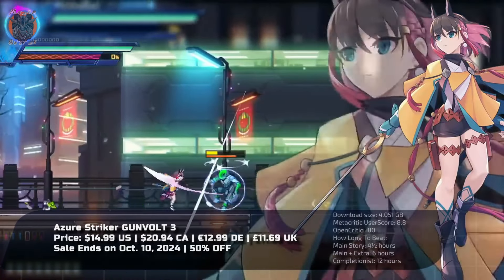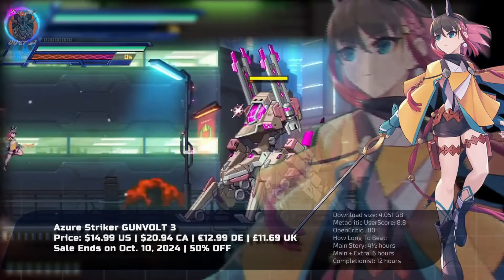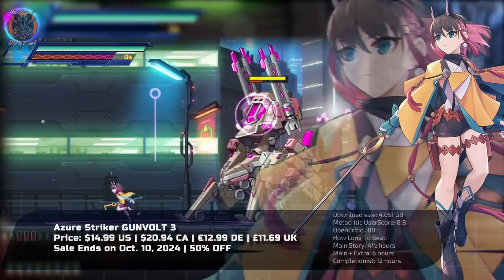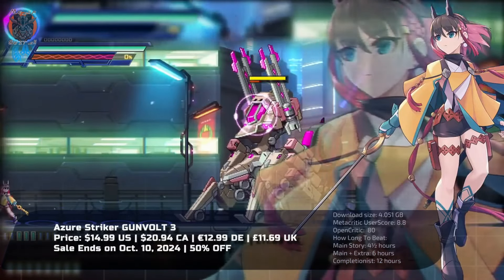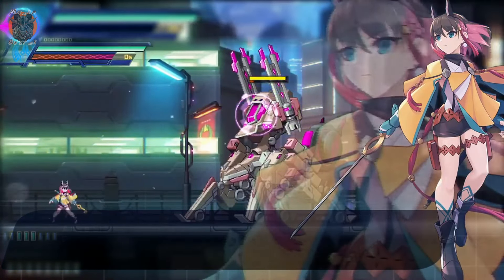With over 150 collectible image pulses, players can summon characters from Gunvolt's memories for added excitement. With stunning visuals tailored for the Switch and an amazing soundtrack featuring new songs from Lumen, the game promises an electrifying experience.